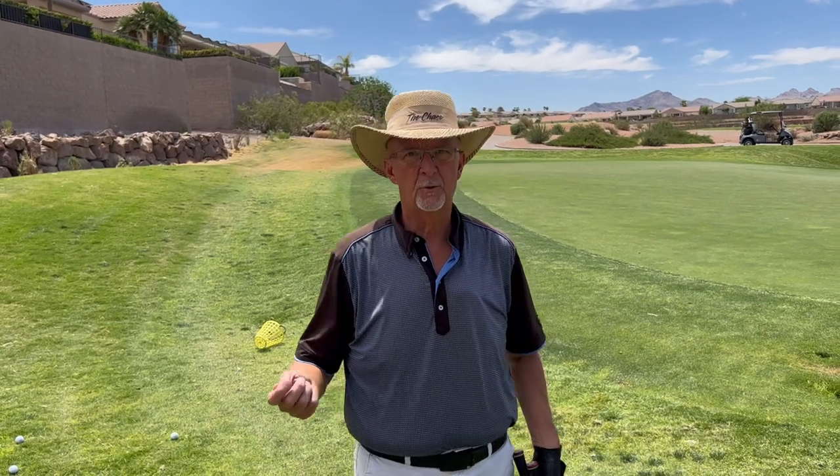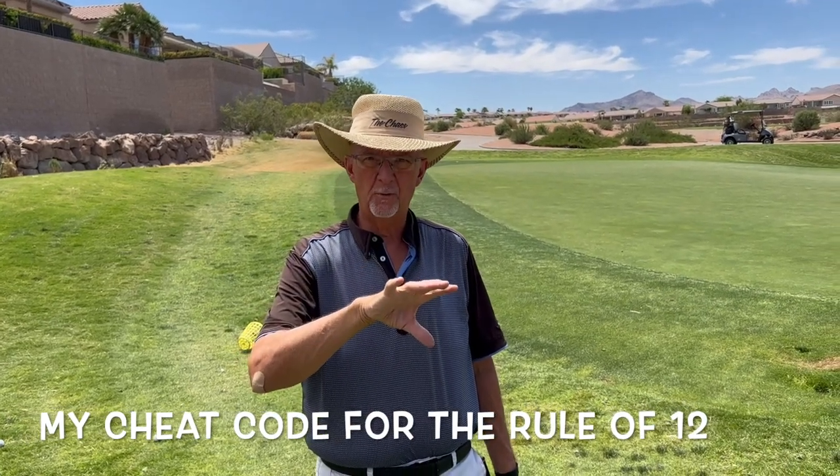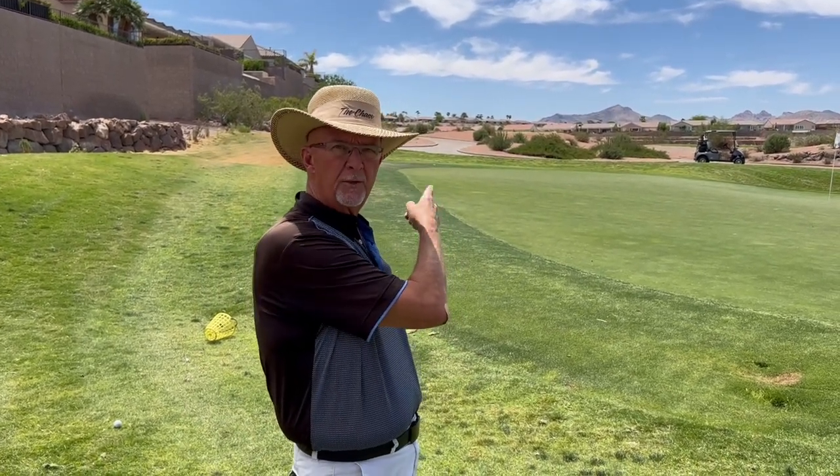One of the best short game players ever, a guy named Paul Runyon, came up with what he calls the Rule of 12. You step off the distance from the hole to your ball, then you step back towards the hole the number of steps to the spot you want to land the ball. You get the ratio between those two numbers, subtract from 12, and that's the club. So if your ratio was two, you start with 12 — 11 would be like a sand wedge, 10 would be a pitching wedge.